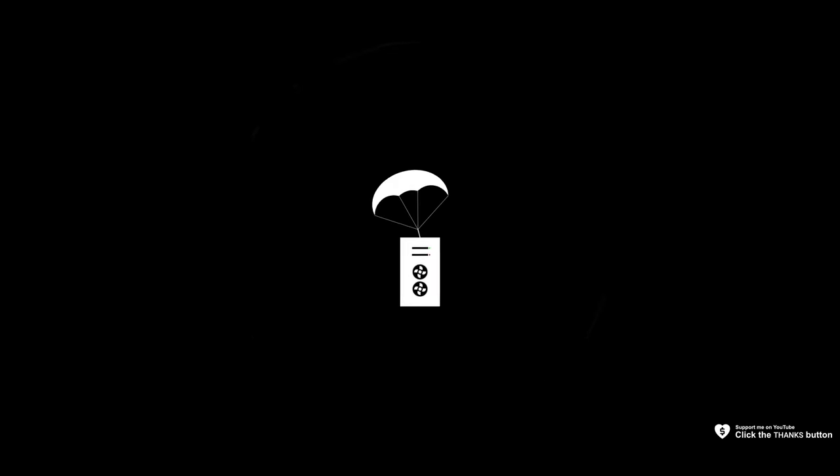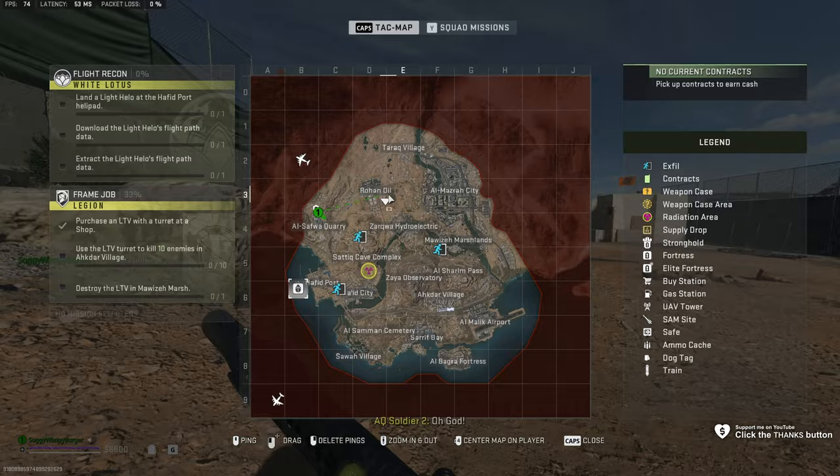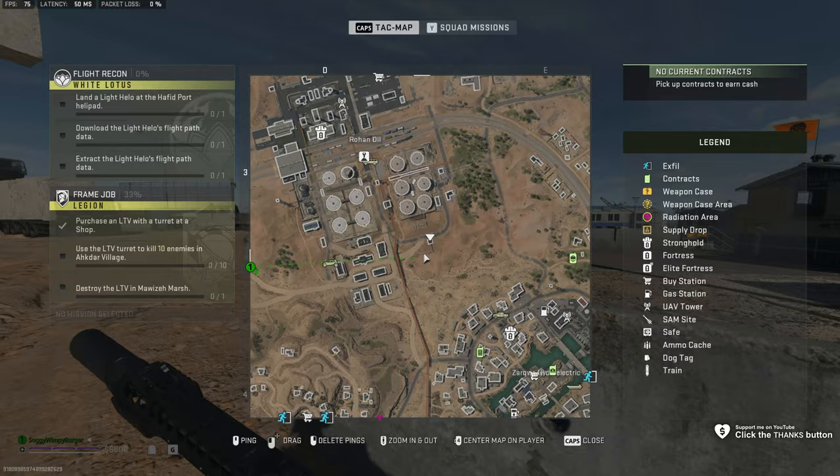For the Rohan Oil South Shack, all we need to do is navigate across to the south of Rohan Oil, up here on the north side of the map. Just below all of these silos on the right, you'll see a little box — that's the shack that we need to head into.